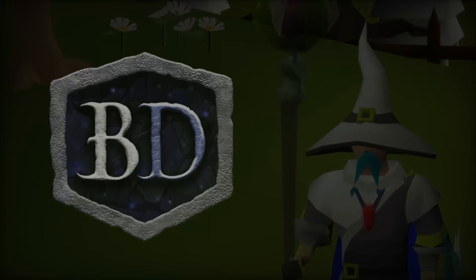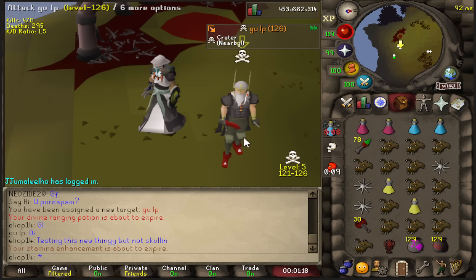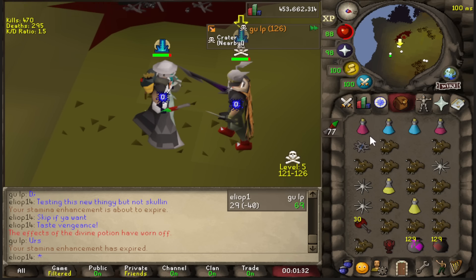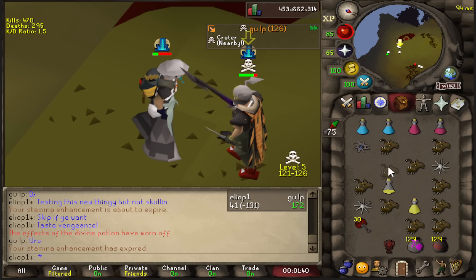Some of you guys weren't happy in the last video that I didn't try the Tenal Sticks of Rallos out, but they were over 300 mil last week, and I knew they were gonna crash - and they did. I copped them for 140 mil to make this video. So let's try them out in PvP and see how they perform.